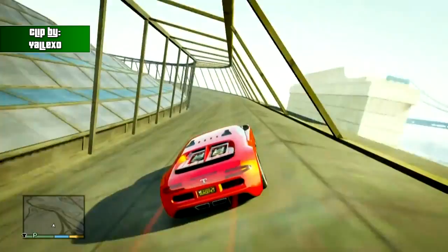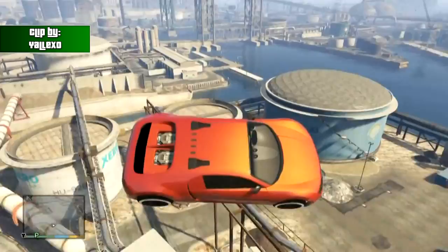And coming up next on the number 4 spot, we got this clip sent in by Yalexo, and he's going to be finding himself on top of this stadium using his red Adder, but then he's going to decide to go flying off the stadium, and then eventually make it on top of this barrel. Nicely done there, Yalexo.